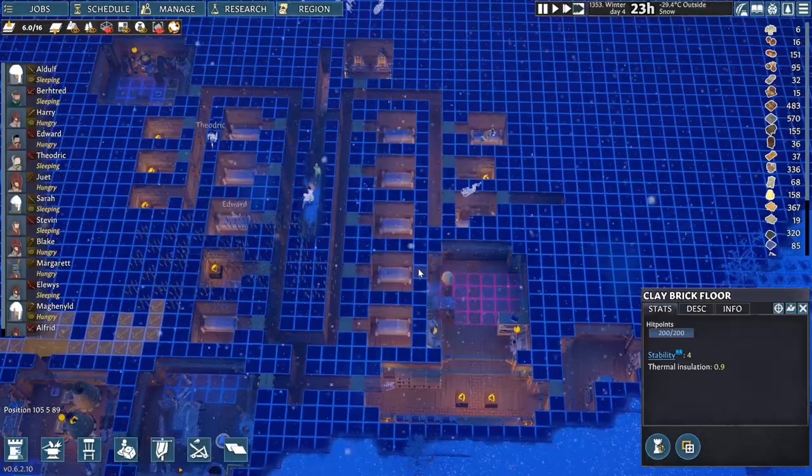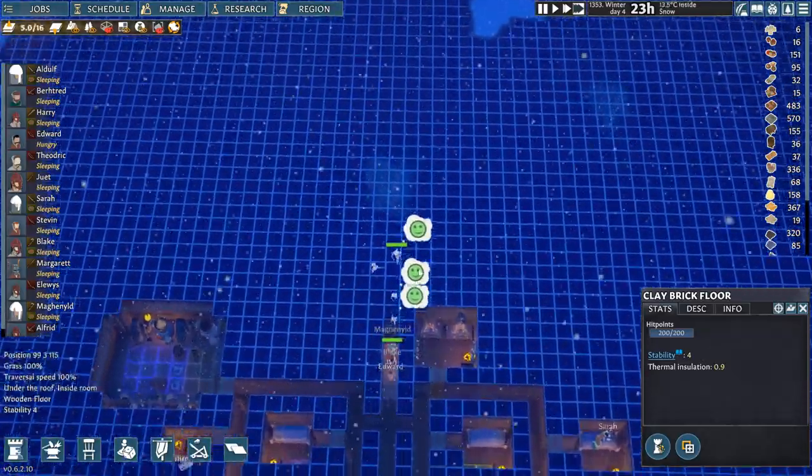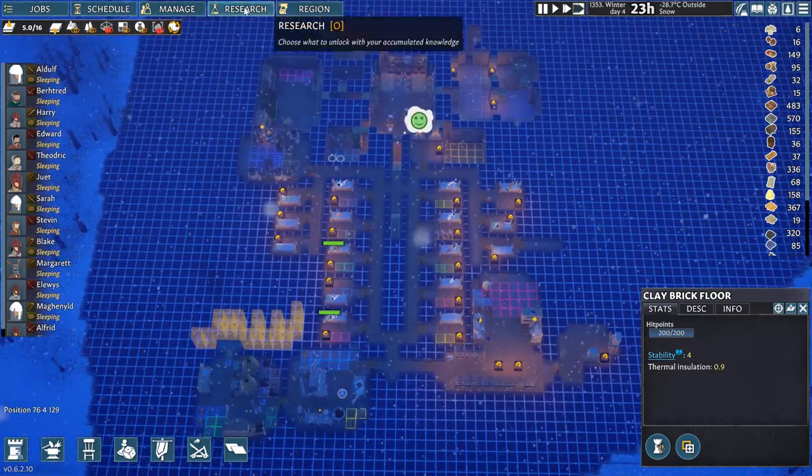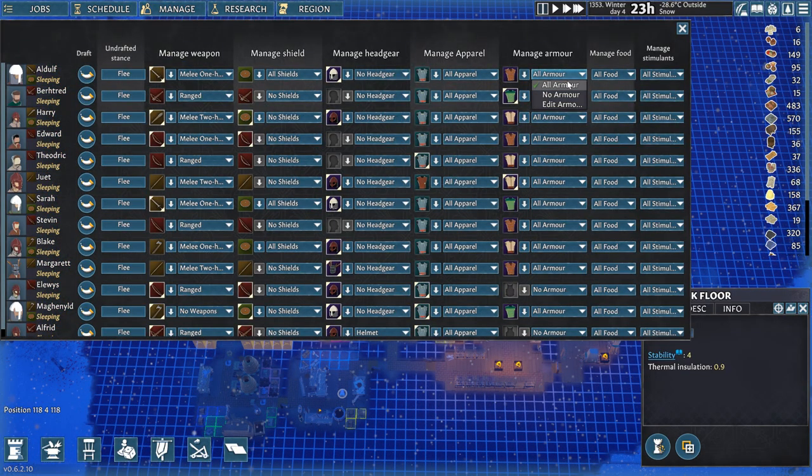I didn't even use the trick to actually get them to shoot without reloading, which is something I showed you in previous episodes, so this went particularly well. I'm just going to use the manage tab and tell them no armor now. What's going to happen is that they're probably going to just drop this armor right there on the floor next to their beds.